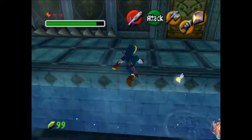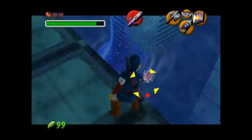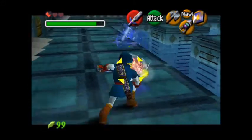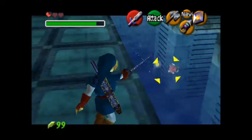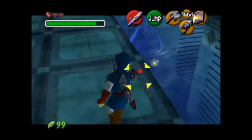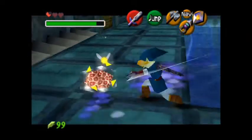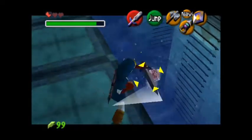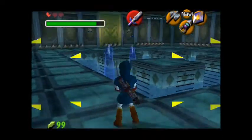Basically it's just that little amoeba thing. What you do is it's gonna try to grab you — it brings out this little tentacle and then you slash the amoeba thing. It gets a little harder at the end when there's multiple of them and you have to find out which one is the real one.